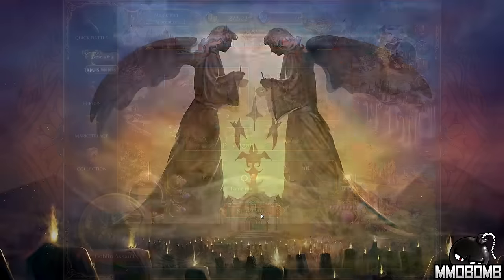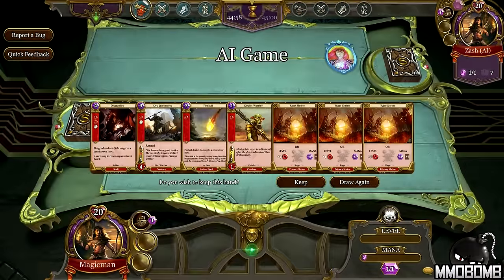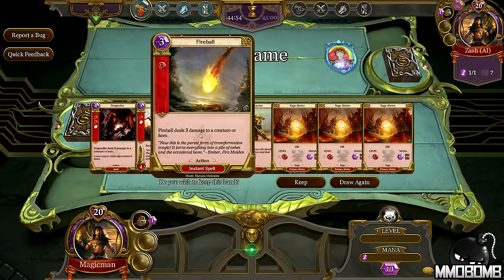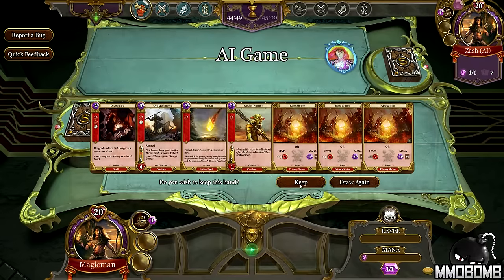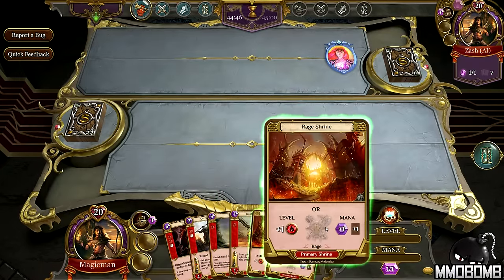We're going to start with an easy game just because I want to go very quickly so you can see the ebb and flow of a game. I've got my three Rage Shrines, a couple 1s, 3s, and 4s. I'm going to keep that hand. I could mulligan if I didn't get enough mana and draw a new hand, but you don't get to keep drawing.